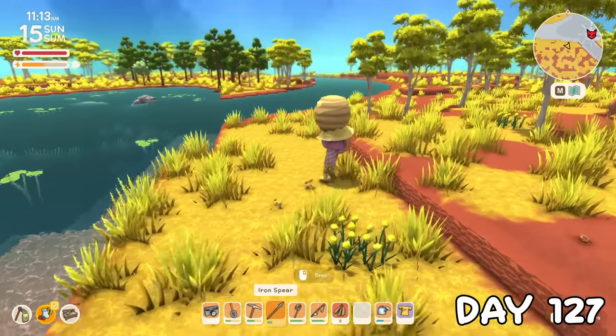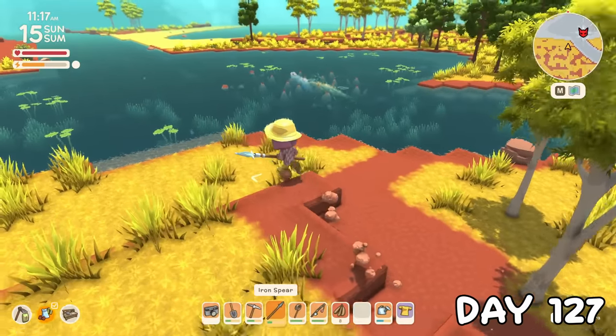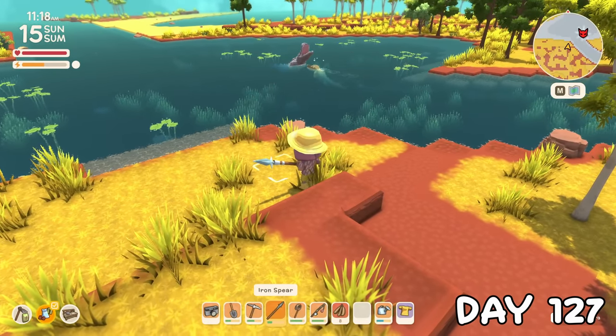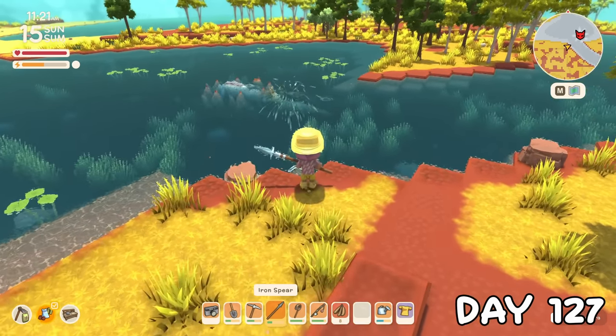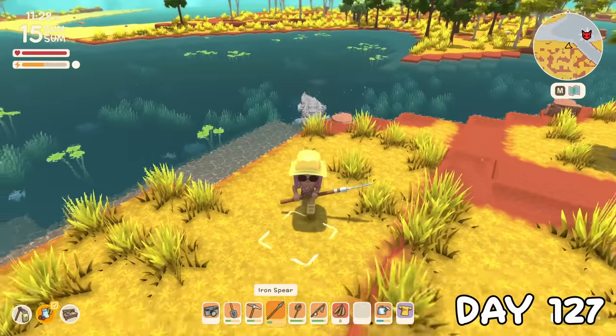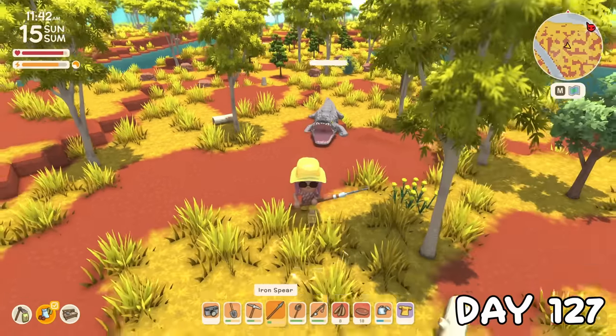When I got there, a regular croco was already fighting the alpha. I sat and watched because I wanted to see how this turns out — and of course, the alpha absolutely demolishes the poor thing. Now it was my turn. Honestly, I'm still not really any better at combat, but we still got the W.